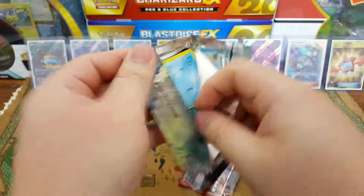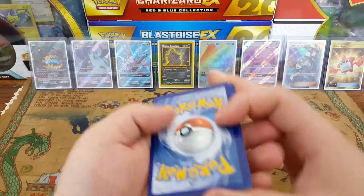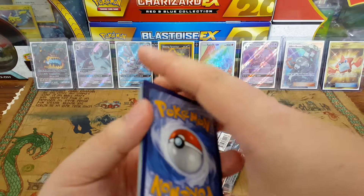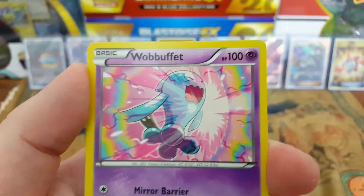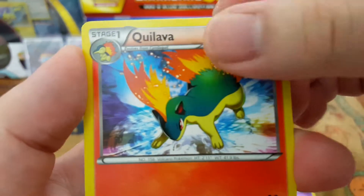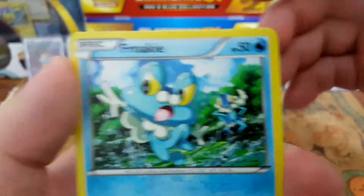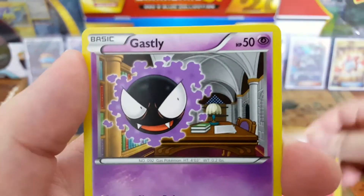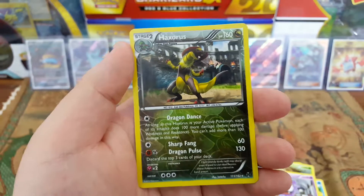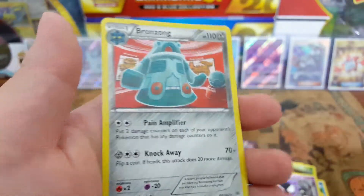Alrighty, I think that was three to the front. That card's awesome — Volcanion Lava? What the hell is that, Volcanion? Yeah — Froakie, Snover, Cacnea, Spritzee, Gastly. Oh hell yeah, I like that — Haxorus as the reverse rare, and then the rare is a Bronzong hollow rare.